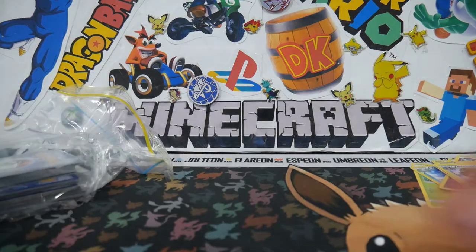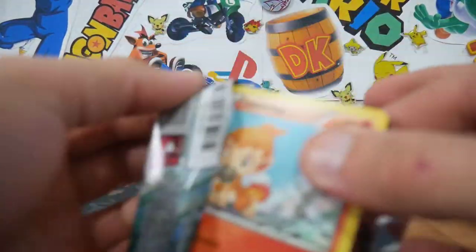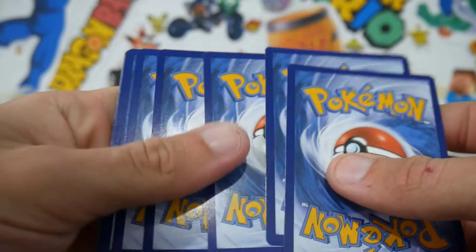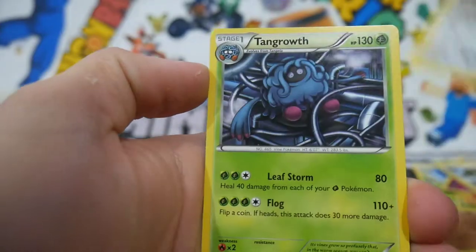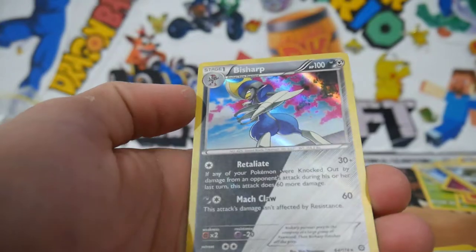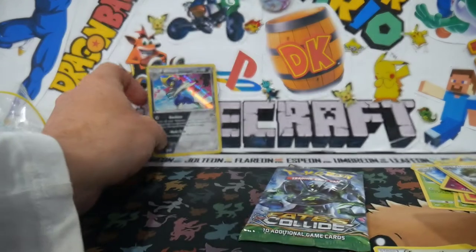We'll go Steam Siege next and leave Fates Collide to the very end — hopefully we can get something out of Fates Collide. Maybe we can get the Umbreon Full Art out of this one — that'll be sick. Three and then two. We have a Chimchar, a Dino, Tangela, Croagunk, Oshawott, a Skiploom, Heatmor, Tangrowth, a Fletchinder Reverse Holo. And a Bisharp Holofoil — not bad right there. So we did get something.